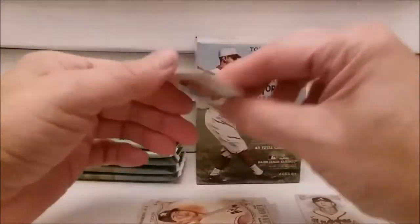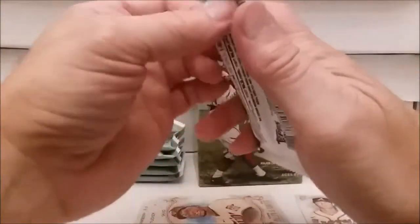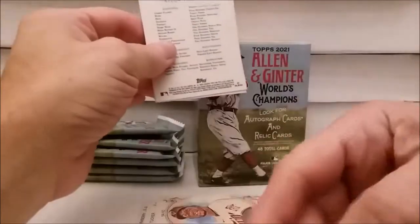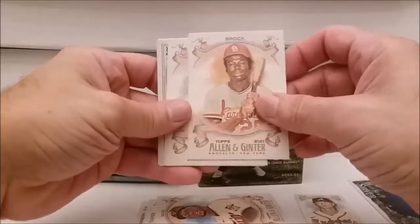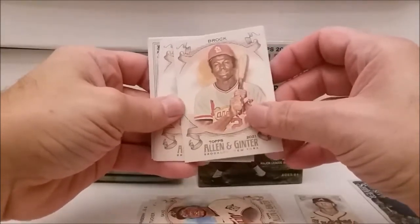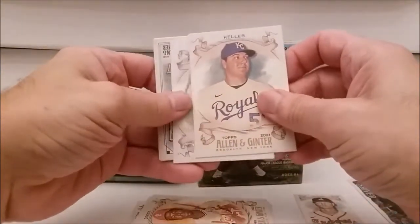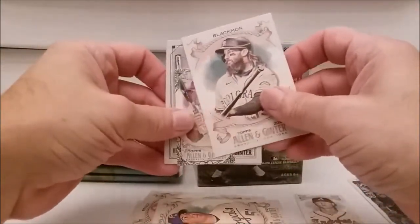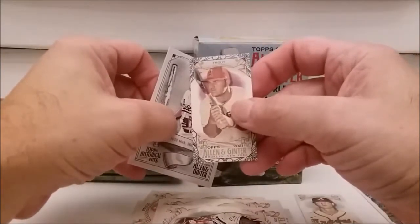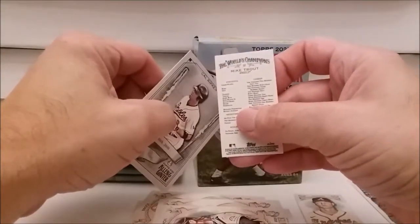Miguel Sano - I don't know how to say it, Sano or Seno. Taylor Trammell on the back. Oh, Lou Brock! That's what I like about these - some good old veterans, Hall of Famers and whatnot. Brad Keller. Charlie Blackmon. Oh nice - a Mike Trout Allen and Ginter black border. Since he's been injured, I don't know.